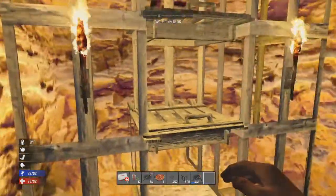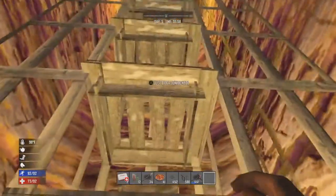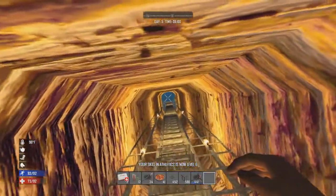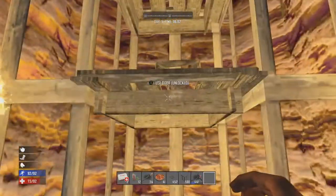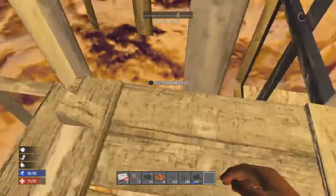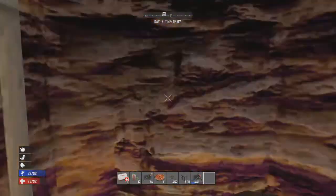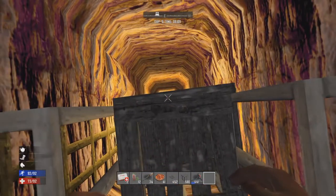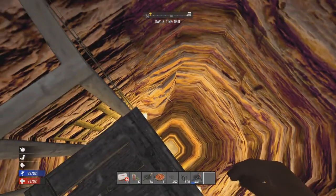We've put some lights in and have now finished all the way up. You can upgrade the sides as well, which we'll probably do in the next video. This is how it works: you open the bottom hatch, jump in, close it, turn around, and press X to jump — and it takes you all the way up. All of a sudden you're on top of the mountain, nice and easy.